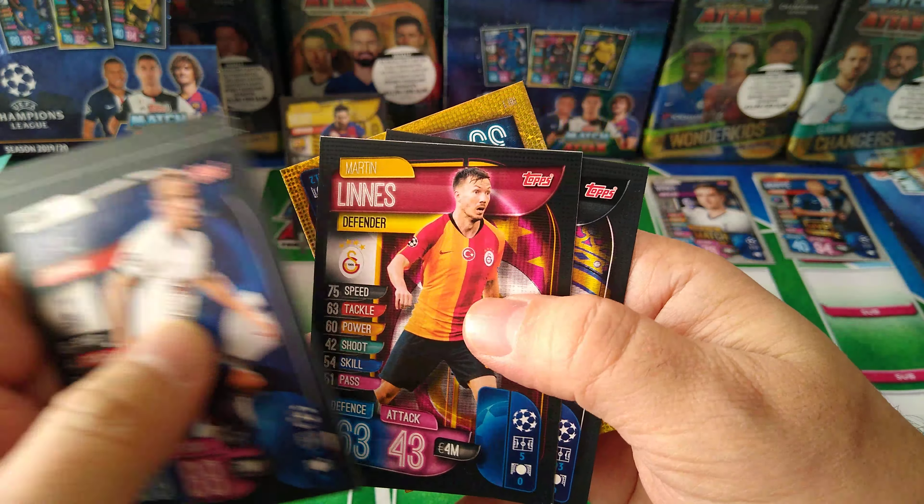Nothing so far earth-shattering in terms of needs — they're all the same old cards that keep popping up. Well done Topps. Leon badge, De Laet, D'Ambrosio, Manuel Neuer Centurion our first one of the opening. Mousala, Rafa Silva, Hattabur, Maegnan, Lazaro, De Vrij MVP Inter Milan. Koeman, Ilicic, Roy.